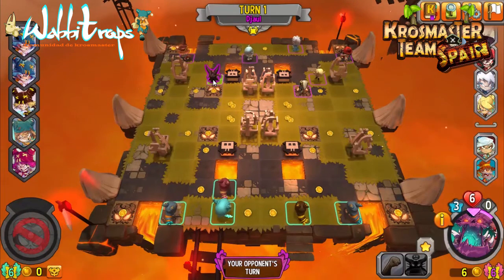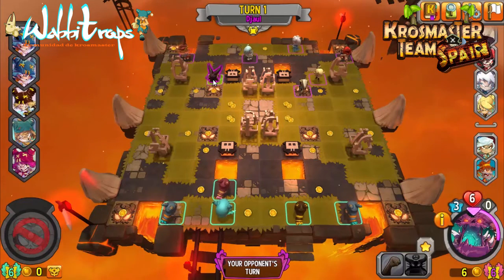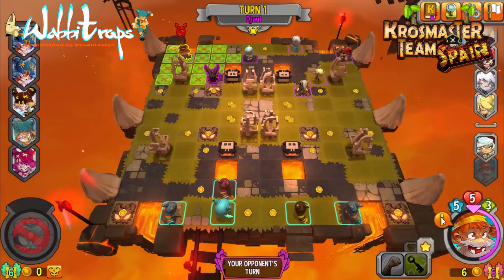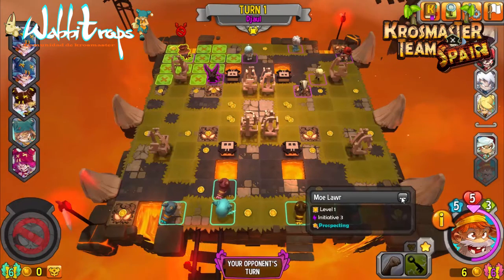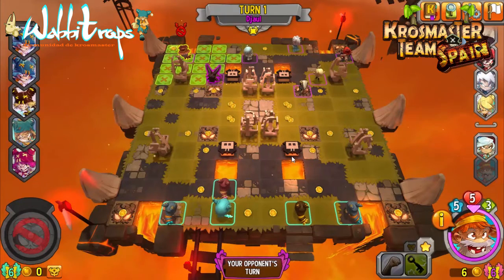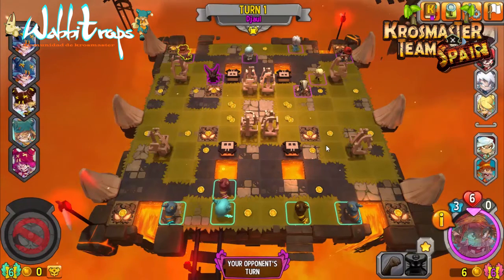Dijao could be a problem if we don't kill him in one turn, but he's a level zero Crossmaster, so maybe we have to pass on him — I think that's a better way this time. Let's see what's done with this one — Moldaur. This is one of the dangerous ones, I think. It's a level one Crossmaster that can reduce my range.